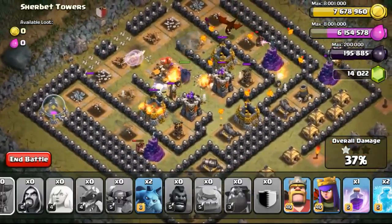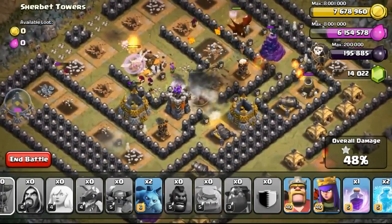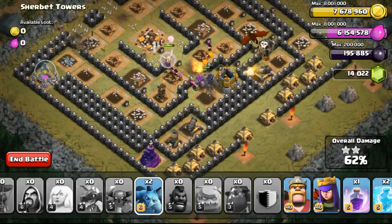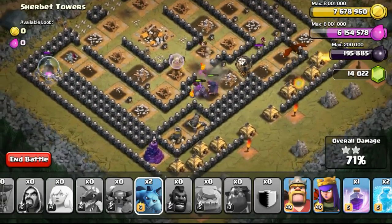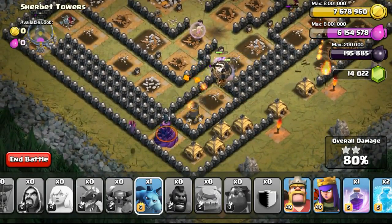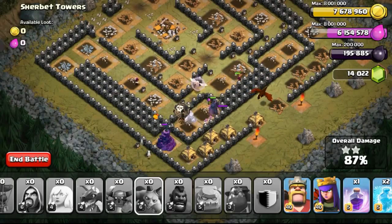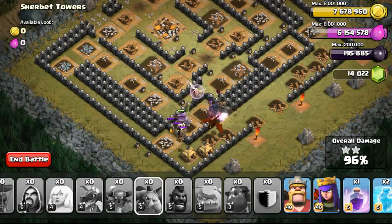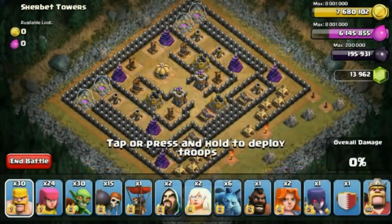The Lava Hound went down and the Dragon was still alive taking out the Gold Storage, though the air defense threatened to take it out. The Dragon then targeted the air defense, bringing it down while at red health. The Balloon was flying around mopping up remaining defenses, a Wizard was taking out the Elixir Storage, and the Dragon cleared buildings on the right. The Golem was still going, and once the last buildings fell we got the 3 stars — a fairly strong army composition, not too difficult to use.